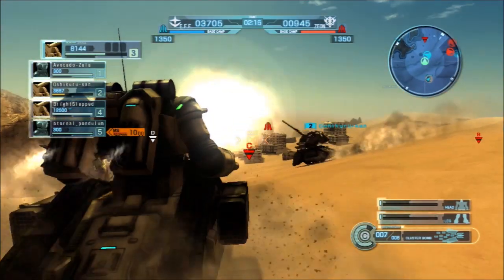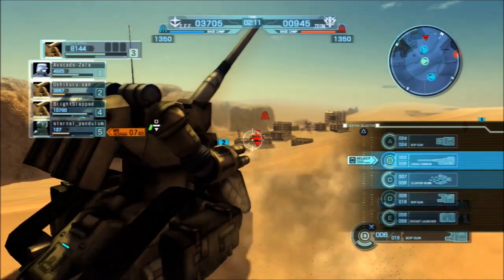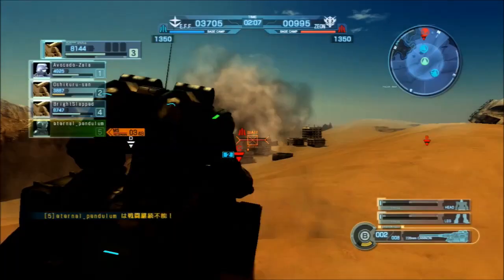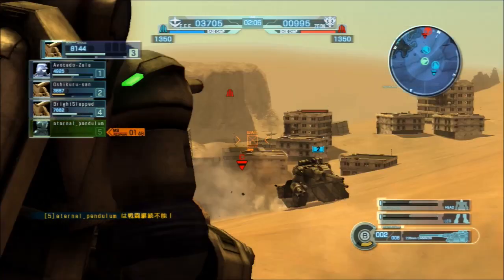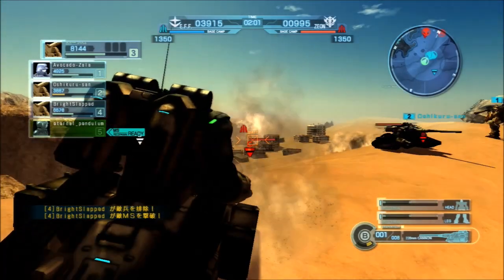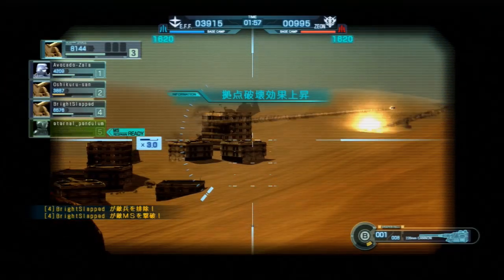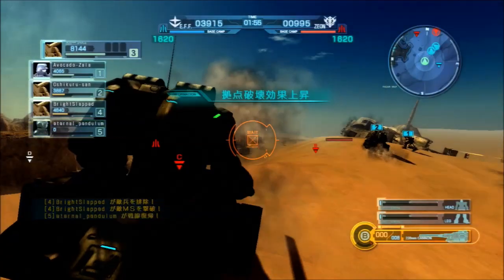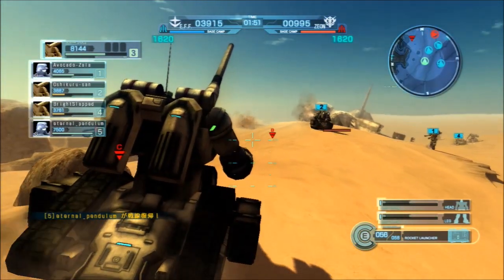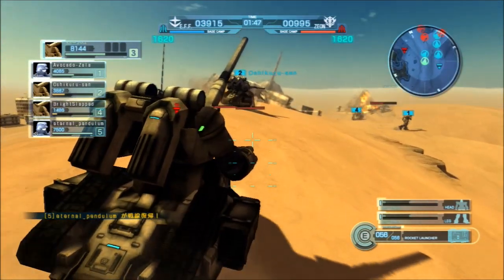The last map — this is Odessa, that's Texas — the third map: when I remember it, or more likely some great person in the comments remembers it, you will know. Oh, it's the Blue Destiny map with the Afrit Kai and the Blue Destiny and their various backup mobile suits. I don't remember the exact layout.